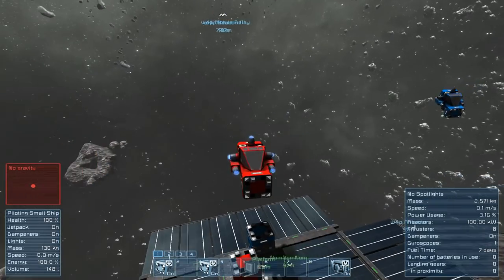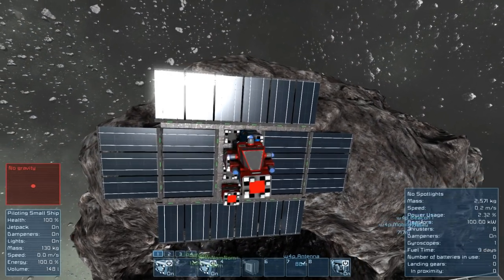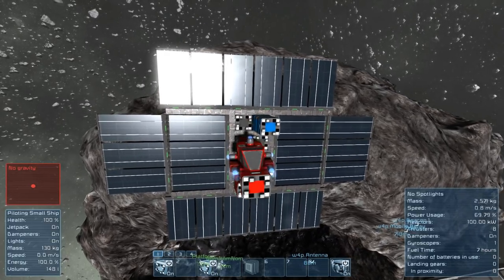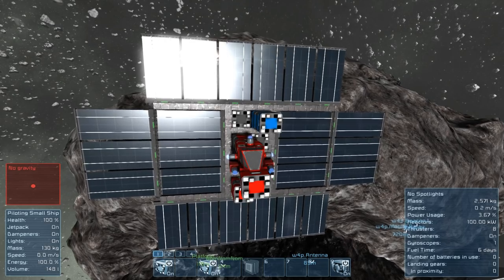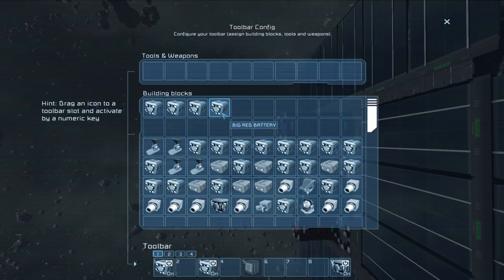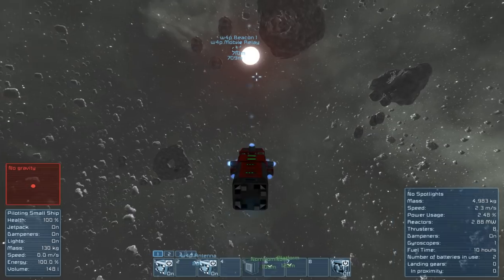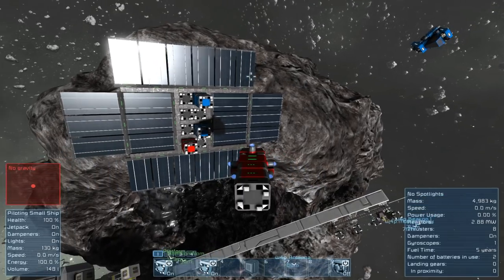I can just fly over here and line myself up with a battery — these merge blocks are really quite forgiving as far as how they function. I maneuver over — backwards, down, backwards — there we go, we're now merged on and connected to this platform. Having labelled these before, I know I'm on the big red battery. I take the big red battery and put it on my toolbar, toggle block on and off, then press that button to detach from the platform — and I am now, with the reactors off, running purely on battery power.